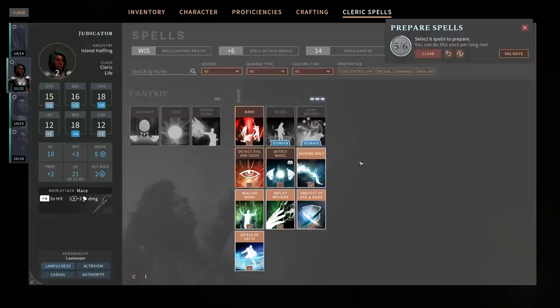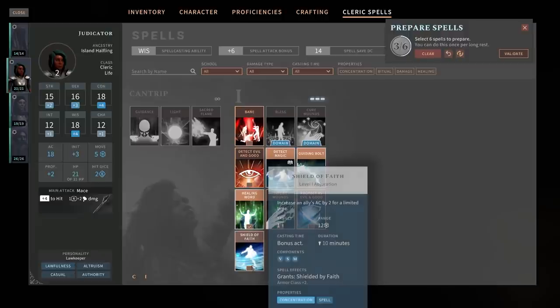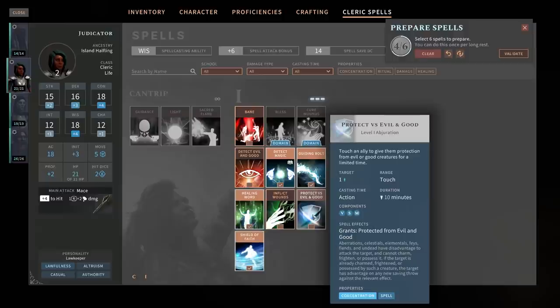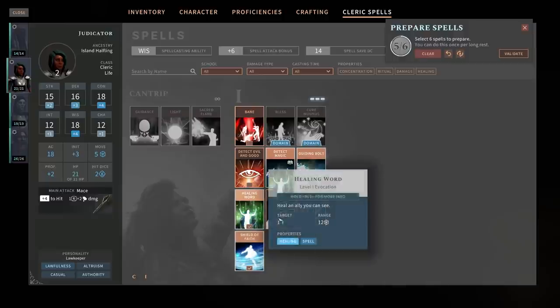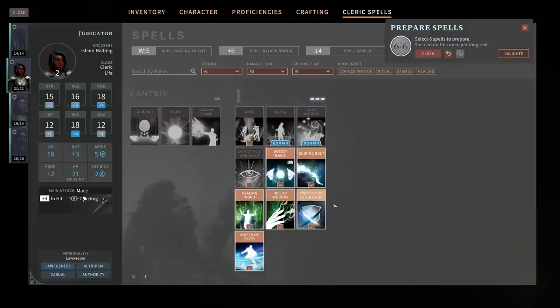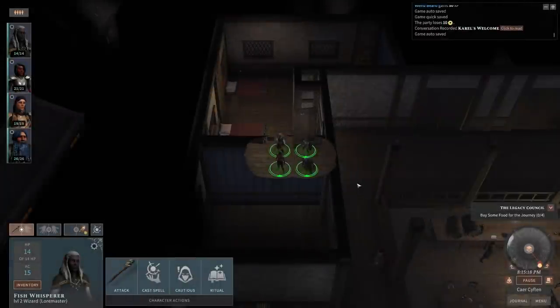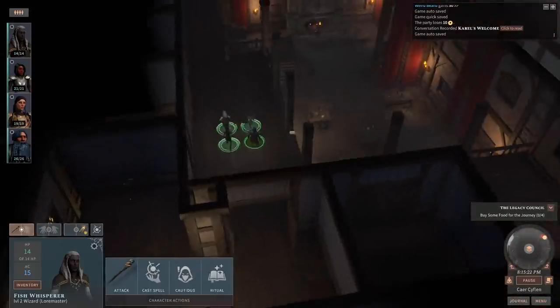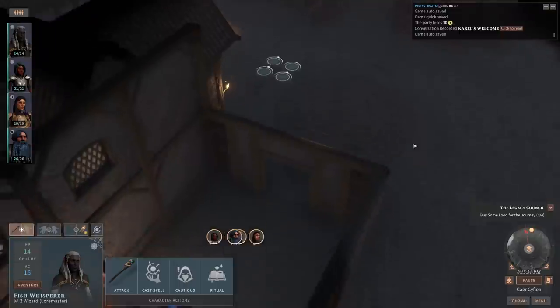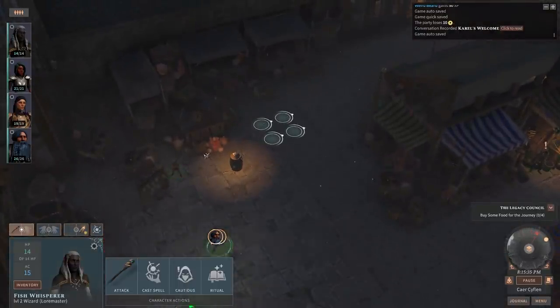The player debates concentration-based spells in 5th edition: he despises how so many effects require concentration, meaning you can only have one active at a time. It makes sense to prevent wizards from being too powerful, but it really limits what you can do. He finishes spell selection and prepares to move on.